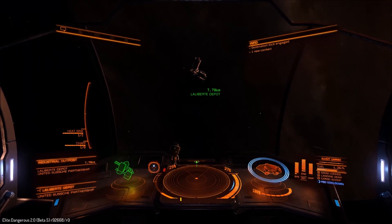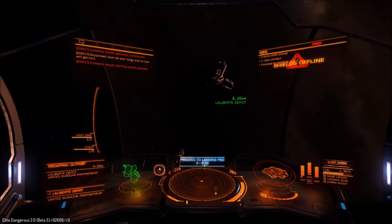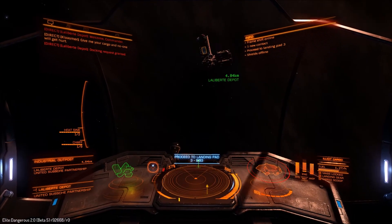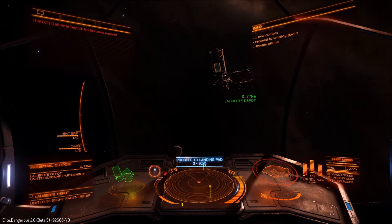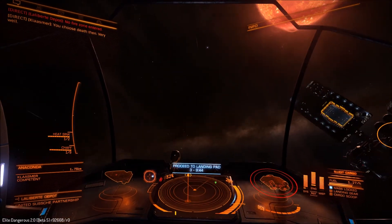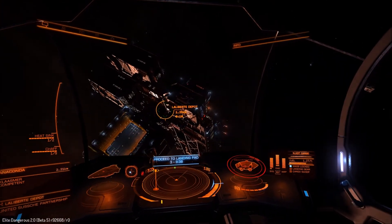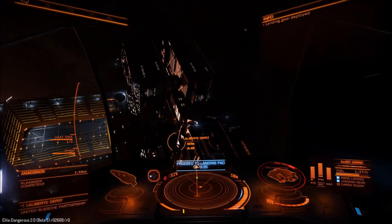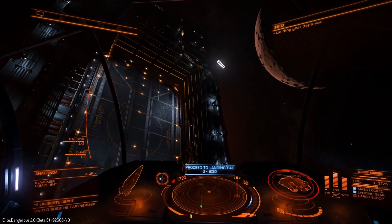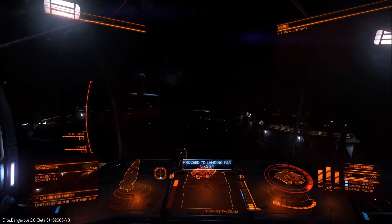We're going to quickly lock on to the station — here he is! He took my shields out, so we're going to boost straight into the platform. If we need to, we'll do cat and mouse around the platform — the platform does have turrets and it will defend you. There's our landing pad. I think we got away with it — we're close enough now that he'll pretty much turn away and go. They have been known to come in after you, but not all of them do. The higher the rank, the more they seem to understand and don't come in. The lower the rank, they come in blase and get blown up by the station defences.